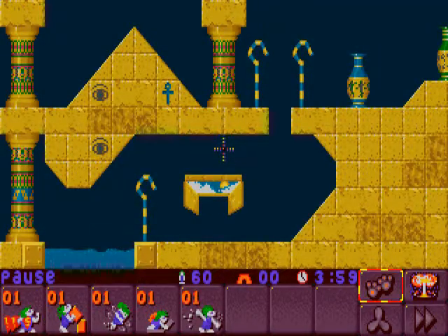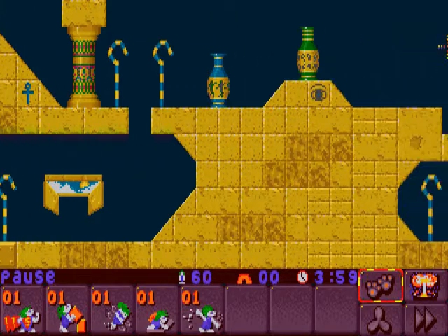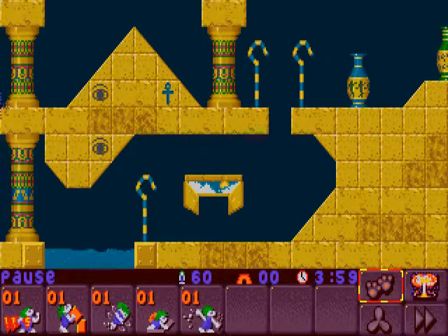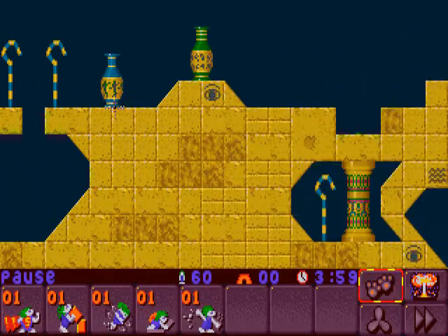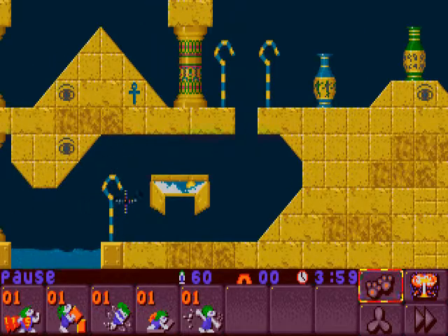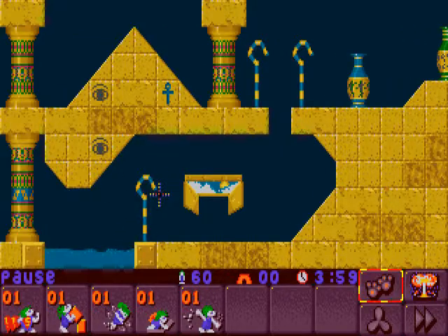How much I love to control it — it's insane. Otherwise this level is pretty small by Lemmings 2 standards, only a couple of screens, maybe two screens all in all. Something to note: this candy bar or staff — I think it's some kind of Egyptian staff — won't block the Lemmings; it's part of the background. So they will fall down.